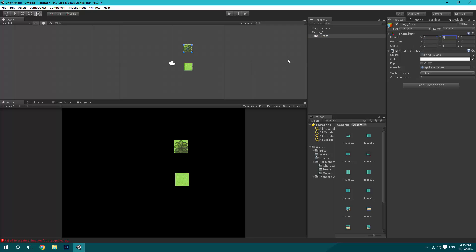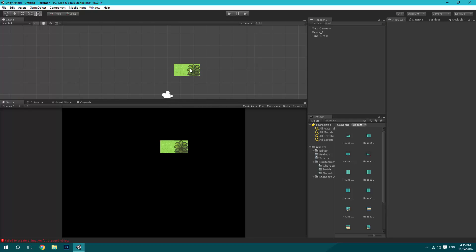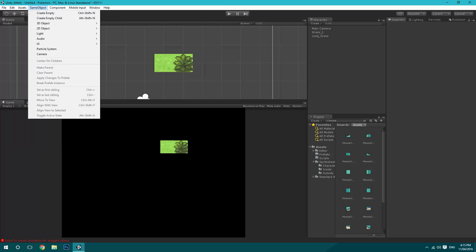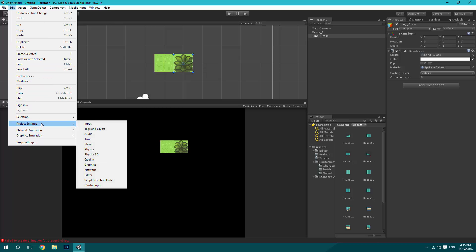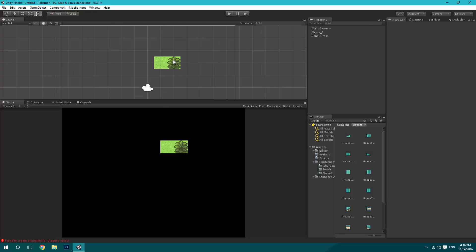When you put lots of 2D sprites next to each other, every now and then depending on how you move the camera, a line appears between two sprites. This happens because anti-aliasing is aimed at smoothing edges in 3D. To fix it, go to Project Settings > Quality and turn off anti-aliasing. You can see how there's a slight line on the tile with it on, and when you turn it off it's just clean pixels again.